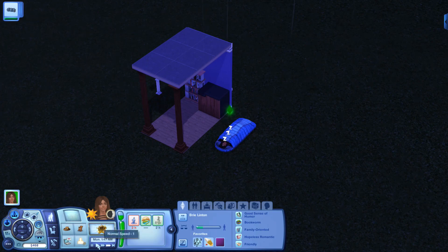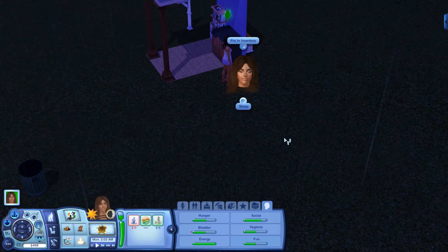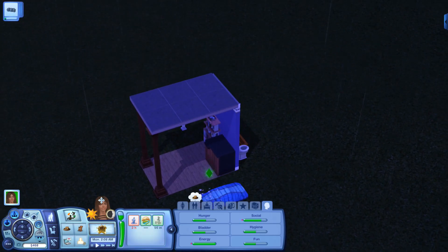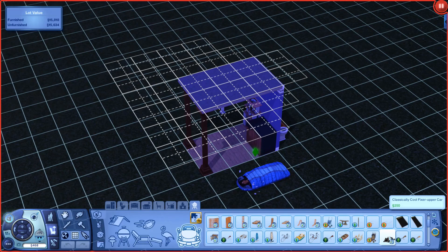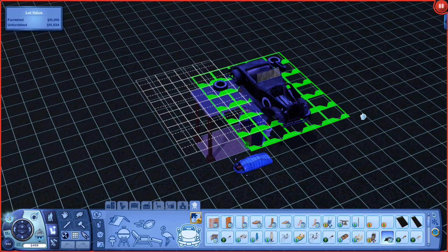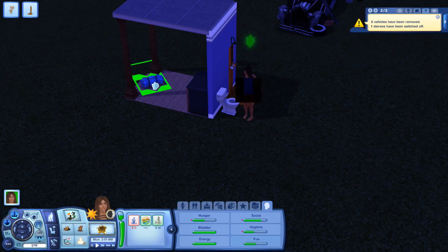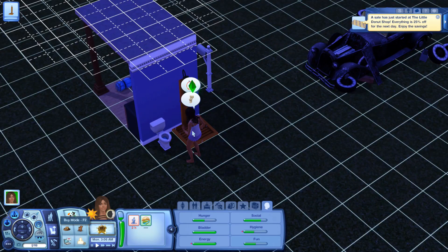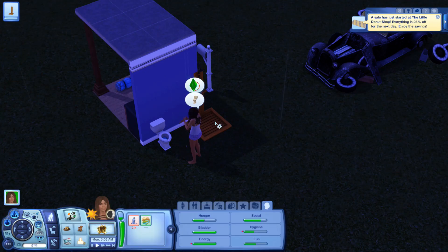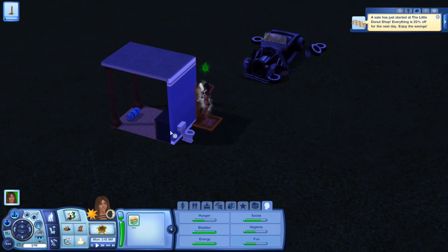I also wanted to get the car that came with Roaring Heights — the Classically Cool Fixer Upper car — and put it here so we can work on it. Roaring Heights is a store content world. We're gonna put her sleeping bag over here so when she sleeps she can just go there, but we are extremely broke. She's going to go take a shower quickly because she is so drenched.